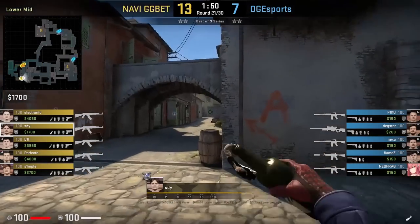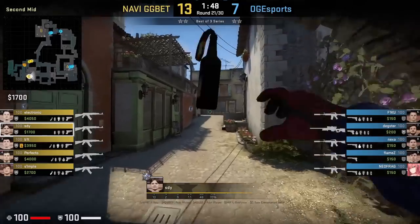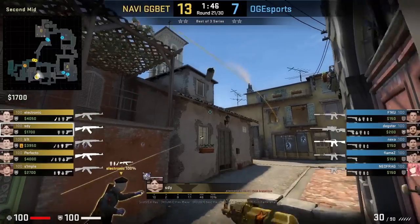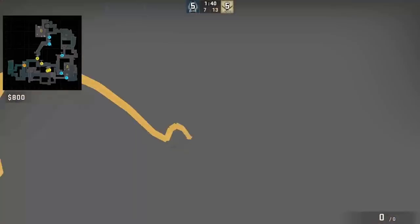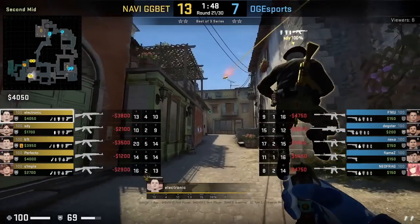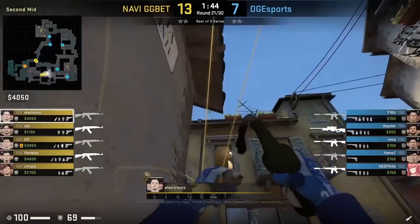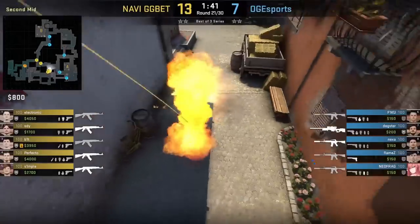Sometimes you'll see 2 players throwing the fast mid control nades, which is faster. FDY smokes left mid staying behind these stairs, aims at the corner of the window, then jump throws. Electronic is in charge of throwing the short molly, but first he's going to flash mid in case any AWPer is holding, and then molly short, which is going to push back Fiku.